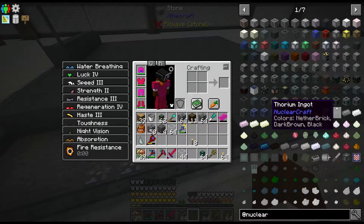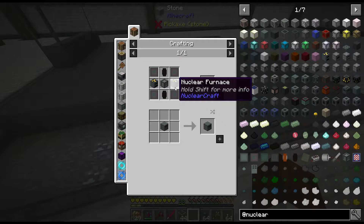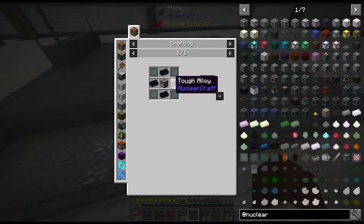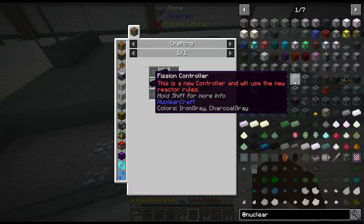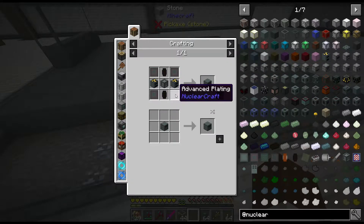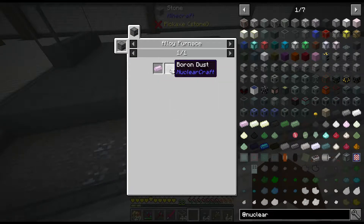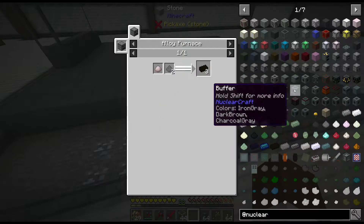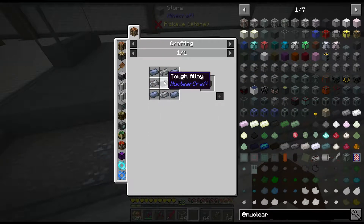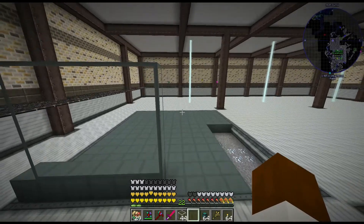We also need to make a controller. Let's look — fission controller. That's the old recipe; we need the new one. So we need to make two nuclear furnaces and use advanced plating. There's a magnesium diboride alloy involved — that's just boron dust and magnesium, not bad. We can make all this stuff pretty easily. I'm going to whip out our fission controller, a bunch more casings, the windows, and then the fun begins.